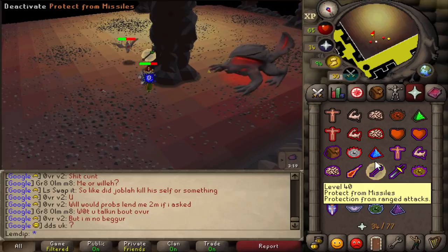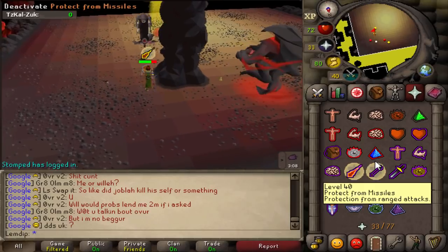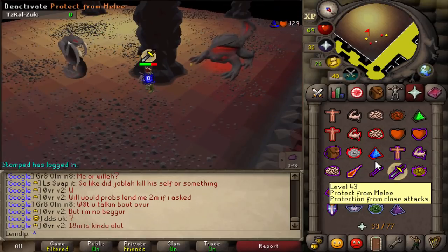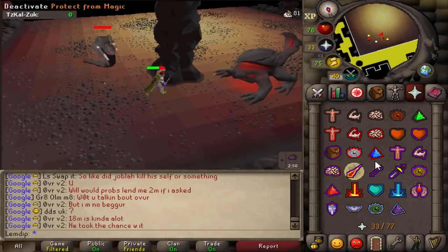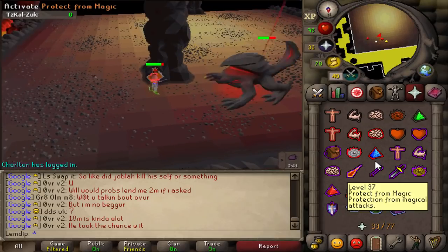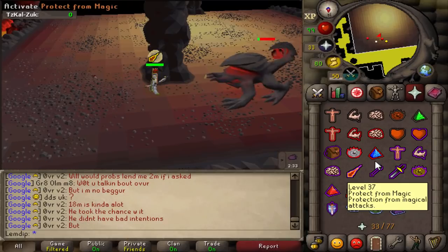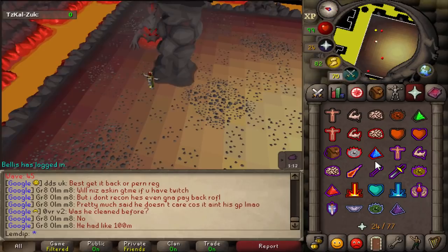Prayer flicking is highly recommended. People have completed the inferno without it, but it conserves super restores and lets you bring more brews, allowing you to survive longer. It's not too hard — it takes a few hours to get used to, but you'll more than likely need it in the inferno.